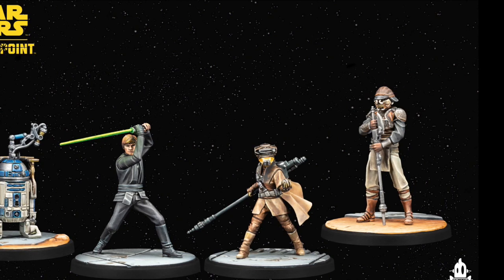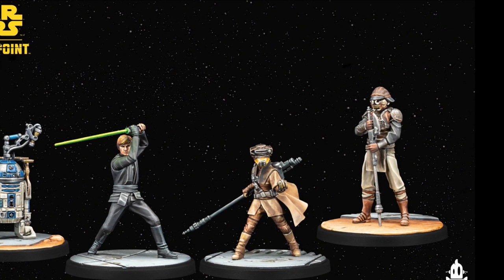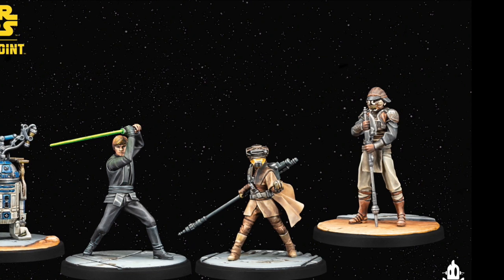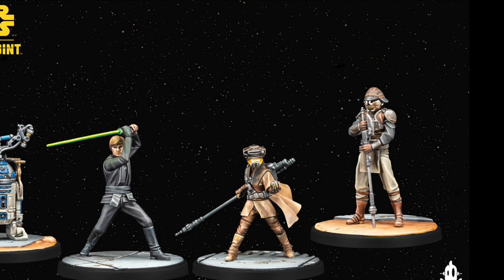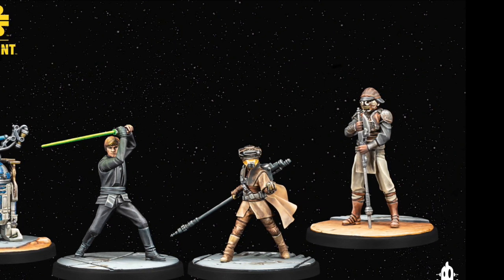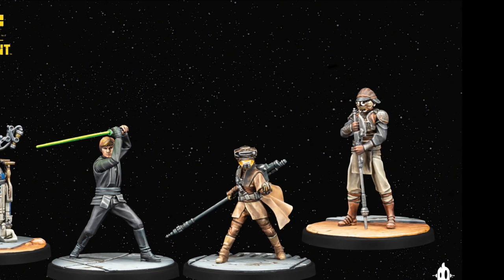Now stepping back to the times of the Galactic Empire — this is the Luke Skywalker Jedi Knight Pack. In here we get Luke, Leia in her Boush disguise, Lando in his disguise, and R2-D2 with his little drinks trolley from when he was in Jabba's Palace. Interestingly, you can choose to have Leia and Lando with or without their disguises, a few head options, and even R2-D2 with or without the drinks. Personally I'm thinking we should keep the drinks on since he'll likely appear in other packs in the future.